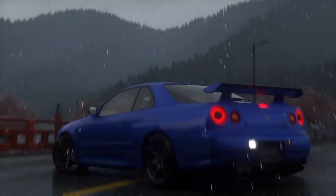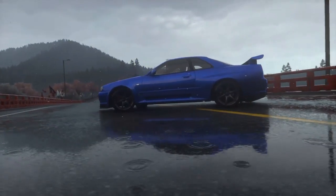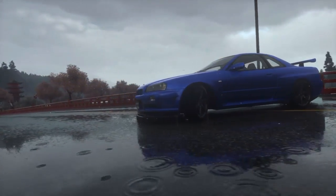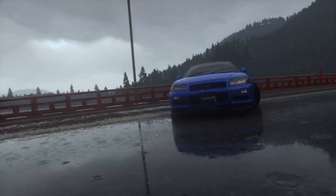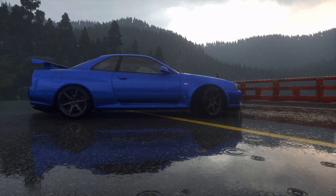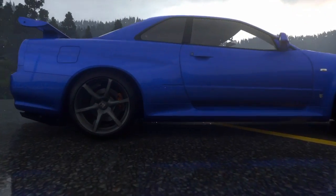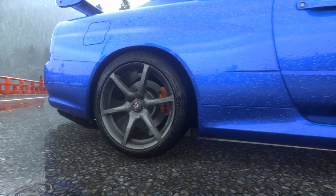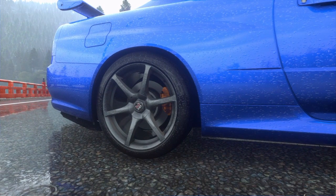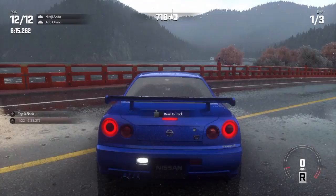In real life, if I ever do get one of these cars, it will be in this color. I don't know the exact name but I'll call it skyline blue. The wheels I want for it are five-spoke Nismo wheels. Nismo is basically the sport version of Nissan, and yeah, those are the wheels I want.